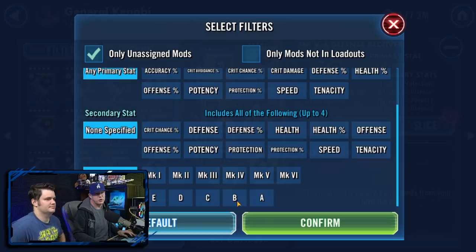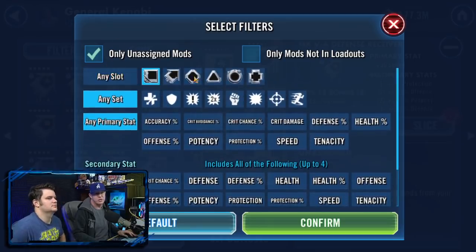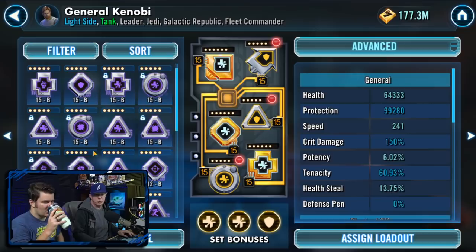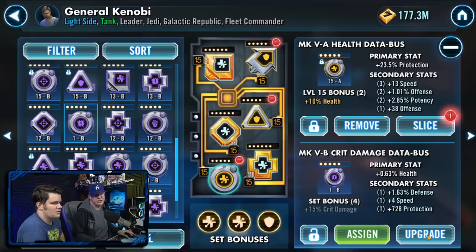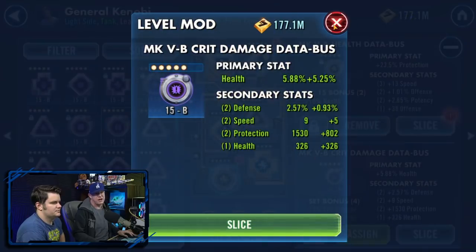Going in and hitting the unassigned mods section — we're looking for speed secondaries. We're looking for mods that are at level one right here. This mod right here needs to go all the way up — that's going to be a good mod. It might find a home, it might not.